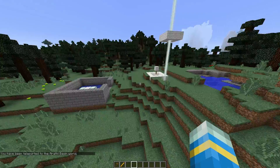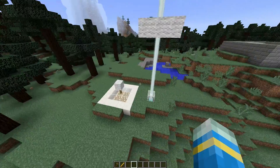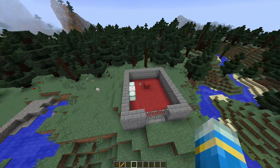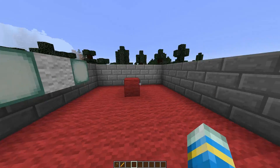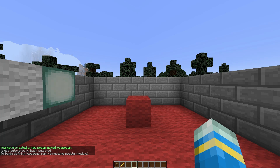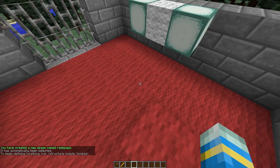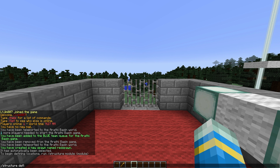I've created two bases here and one spawn point to capture. It doesn't look brilliant but you can design it however you want. First of all we need to set up the spawns. Let's hop in here and do /structure define spawn and then red spawn. Once we've done that we need to do two things — there are two different modules: the spawn module and the spawn gates module. So let's go ahead and do module spawn_gates.